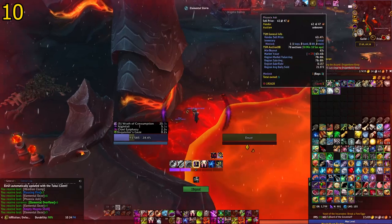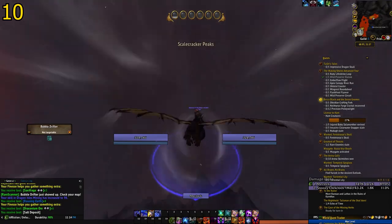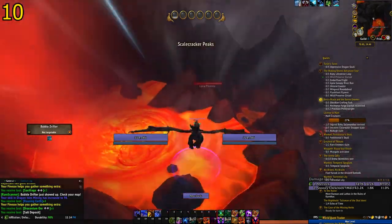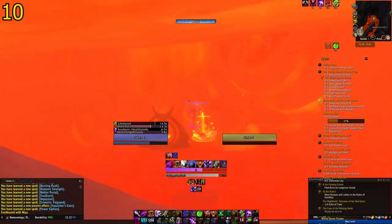The Lava Slurpers don't hit very hard and are pretty easy to group up and AOE down. Once you've obtained the shell, you have to capture the snail that is located inside a pool of lava. If you go there and there's nothing in the pool, it means somebody just got their mount and you just have to wait for it to spawn — it'll be there in about 15 minutes.